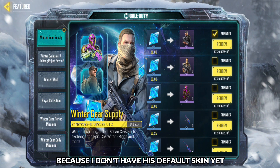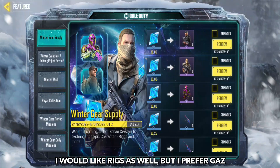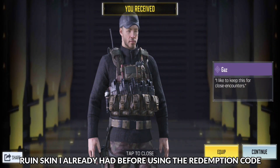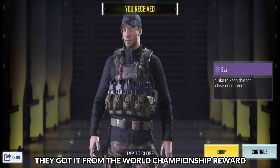I would like to take Gauze because I don't have his default skin yet. I would like Rigs as well, but I prefer Gauze. The Ruin skin I already had before using the redemption code, but in global they got it from the world championship reward.